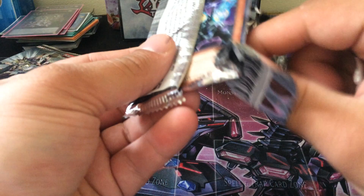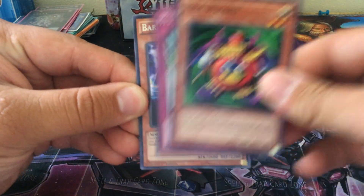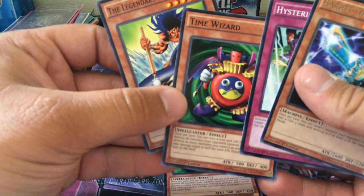As far as I know with these sets, the rares are in the front. So what I'm going to try to do is just move the other three up there so it doesn't spoil the surprise. The Legendary Fisherman, Time Wizard, Hysteric Party, Rare Barrel Dragon, and another Time Wizard. So that's interesting — two Time Wizards in one pack.